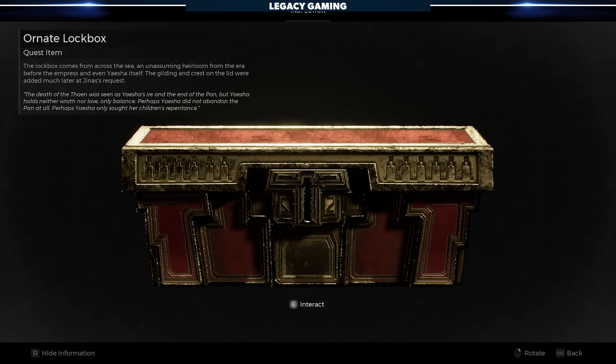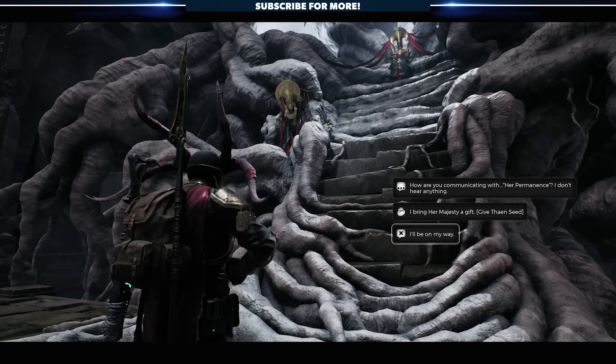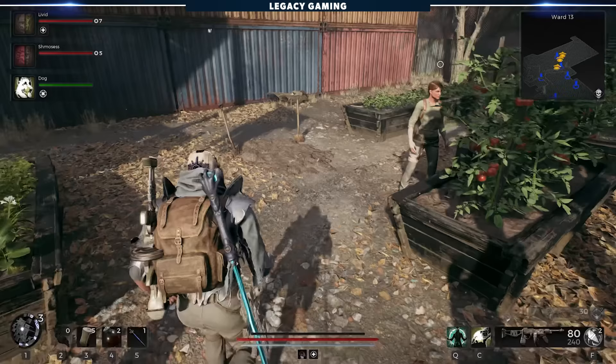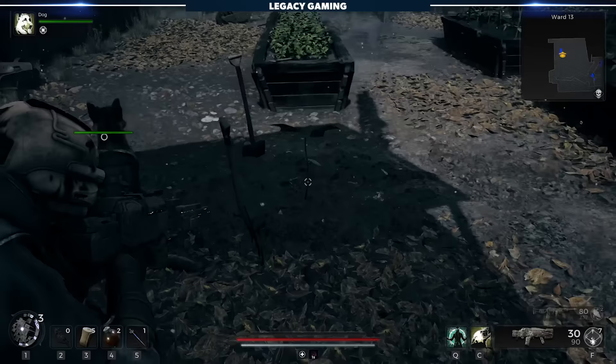That's one option. Next up, if you use the Ornate Key to unlock the Ornate Lockbox, you'll receive the Thane Seed. If you return this to the Empress, she'll reward you with the Burden of the Rebel Ring, which reduces skill cooldowns by 15% but also reduces relic use speed by 25%. Your final choice is to open the Ornate Lockbox and keep the Thane Seed, not returning it to the Empress at all. You can then take that seed back to Ward 13 and plant it in the Patch of Dirt near the Gardens. Eventually, it'll sprout a Thane Tree Sapling.